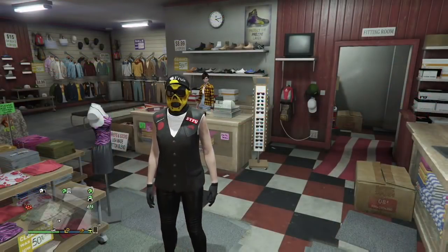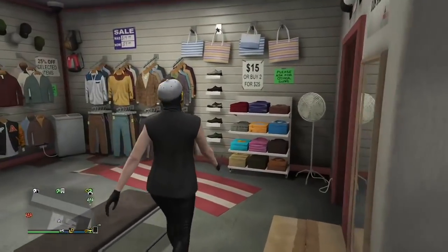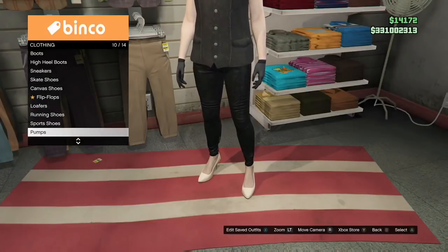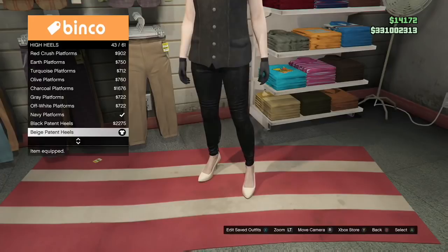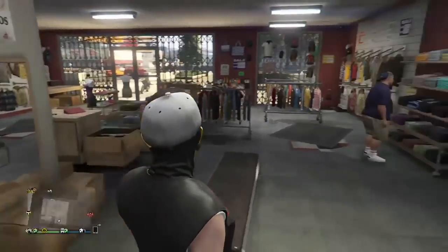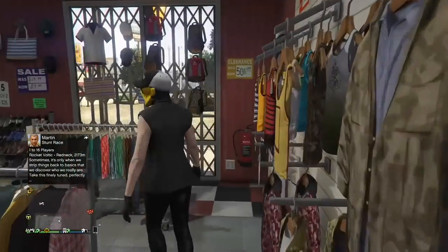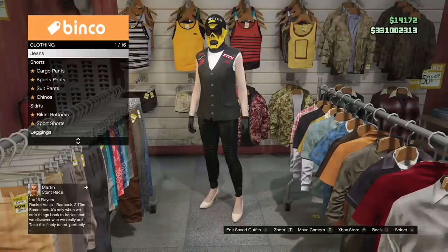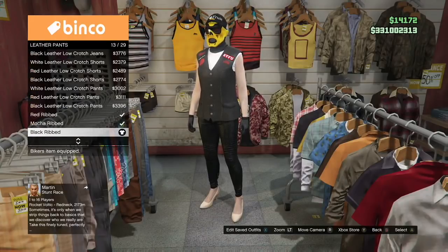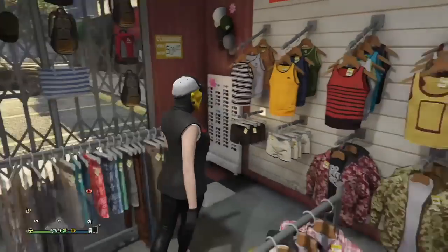Then go ahead and put the duffel bag on. Now we're working on the third outfit — this is what most people are looking for, the juggernaut outfit. Go ahead and go to shoes. Go to high heels and pick the beige patent heels. Now we're going to go to the pants section — and remember, this is on our female character so we can transfer the outfits over to our male character. Go to leather pants, go to the black ribbed pants, and put those black ribbed leather pants on.